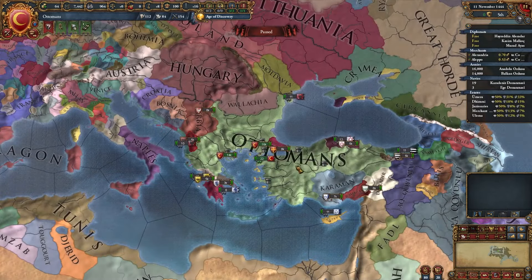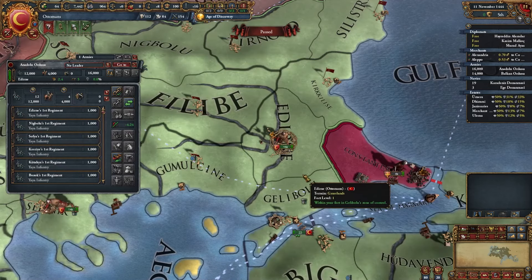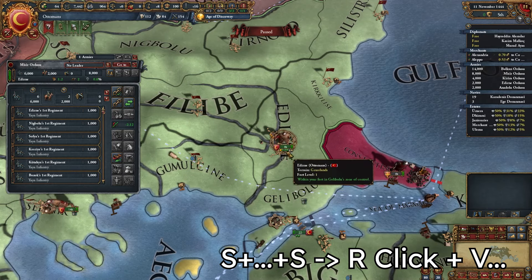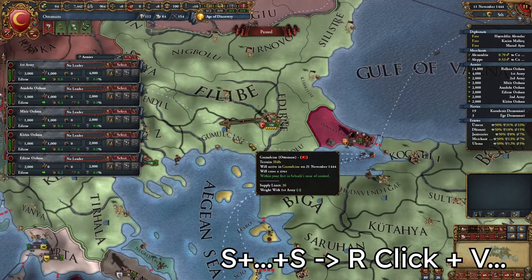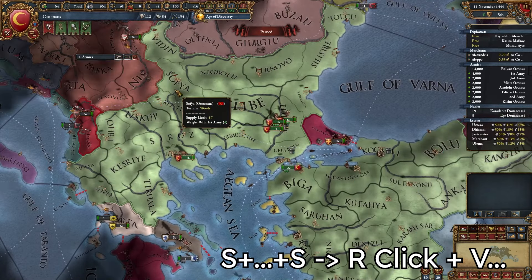Now let's talk about some general tips. First: carpet sieging. How to carpet siege? Click S, then select again and again until you have 2000 troops. Click again and you'll get the biggest army. Then S, S, S. Now click on any province you want to siege, select your province, click the shortcut — 1, 2, 3, 4, 5, 6, 7. Very easy.